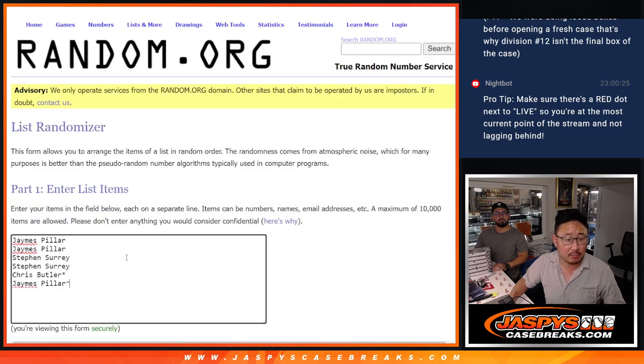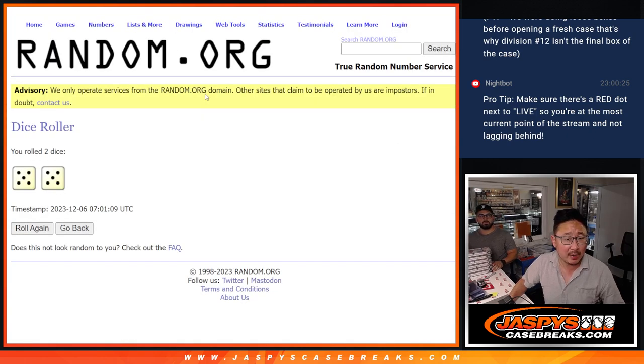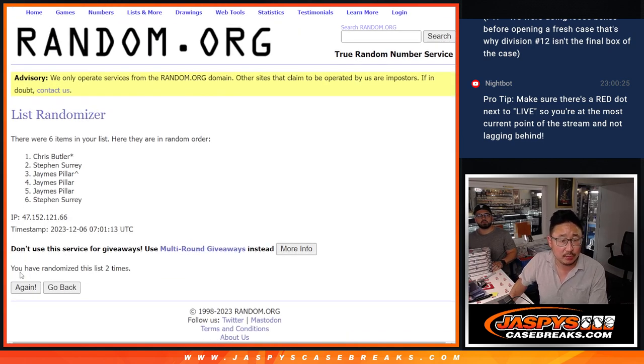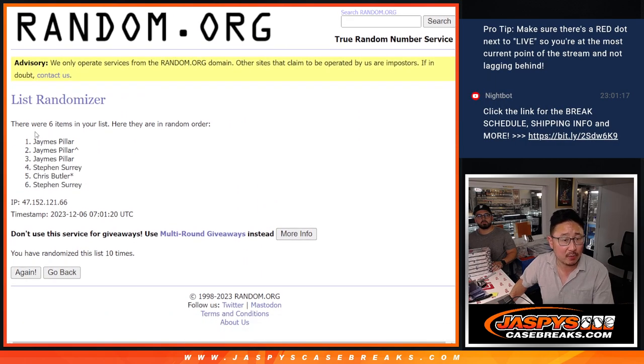Now let's randomize you a division. Put that in there. Roll it, randomize it — five and a five, ten times each. One, two, three, four, five, six, seven, eight, nine, and ten. Ten the hard way.